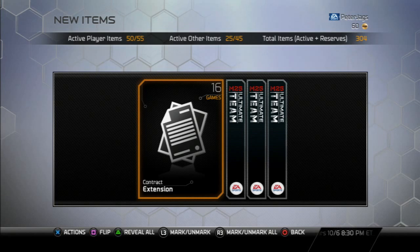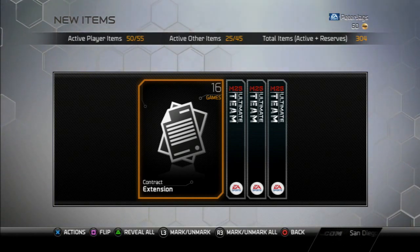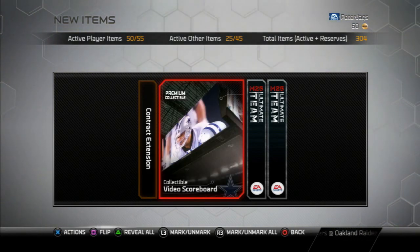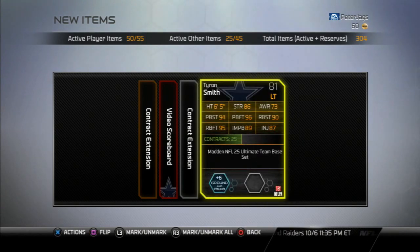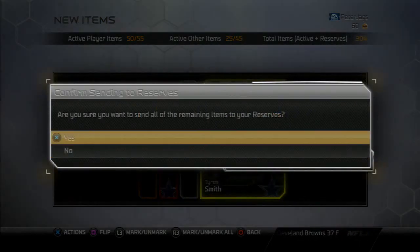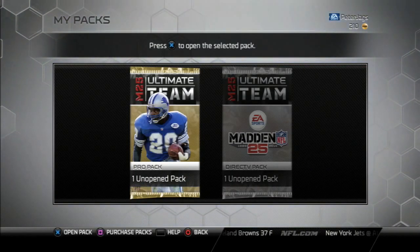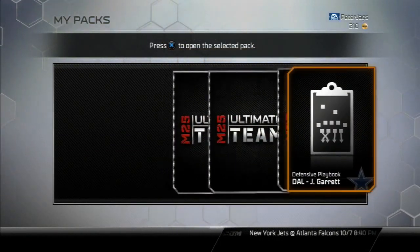Brees number to 100. Also in the reward pack: Danny Woodhead, Nate Solder, Navarro Bowman, and Aqib Talib. I'll show you guys at least that Brees, maybe some of the others at the end. And we got Tyron Smith in this first pack — 81 overall left tackle with actually pretty nice blocking stats, low awareness but pretty good with his other stuff.